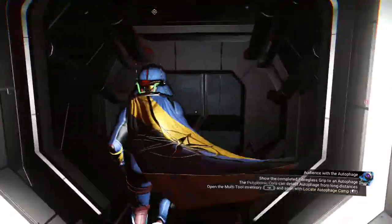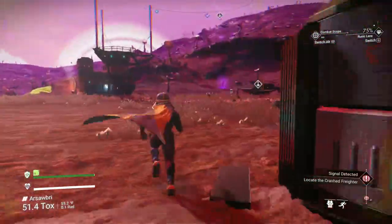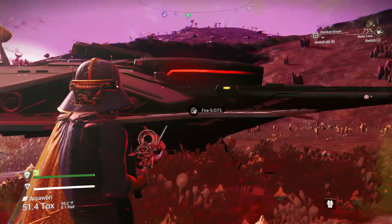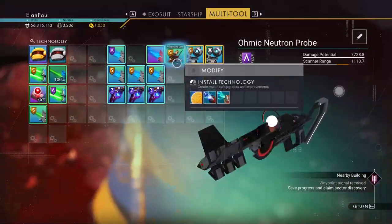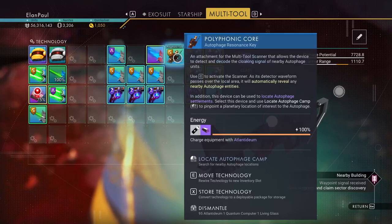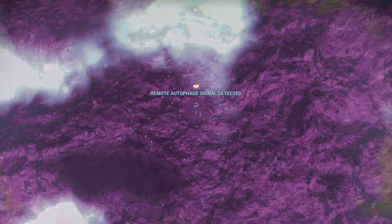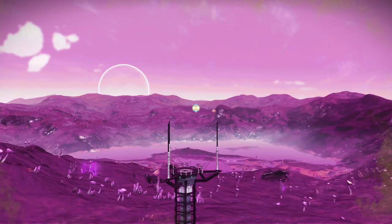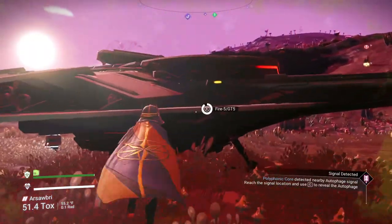Going to the freighter crash isn't really worth my time right now. I'm going to check this planet for a ship later though. Let's use the multi-tool to locate the autophage camp. Remote autophage signal found — there are two camps near me. This one is not far away at all; walking toward it, it's about six minutes out, so it's very close.